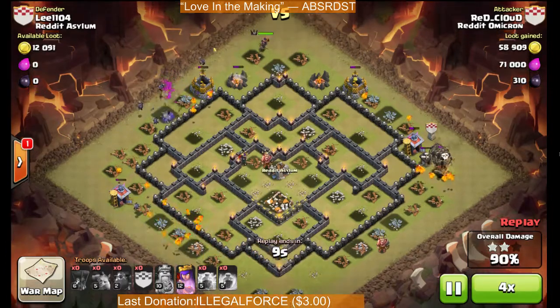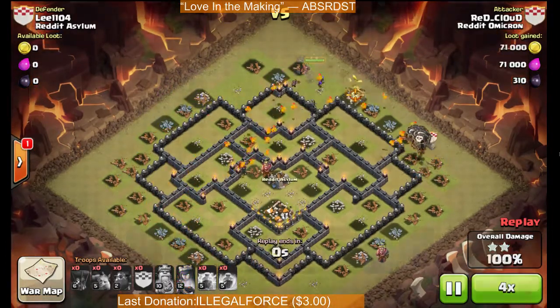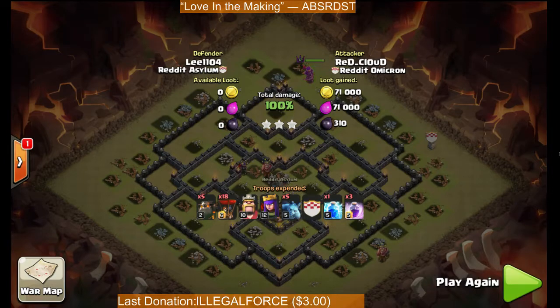Pretty easy. Once everything's released and once it's rolling, it's really just making sure you place the spells correctly and making sure that you don't run out of time. I think you want to take a couple Minions, because if your Heroes die — whether they were tanking some defenses or otherwise — the Minions can be really critical.